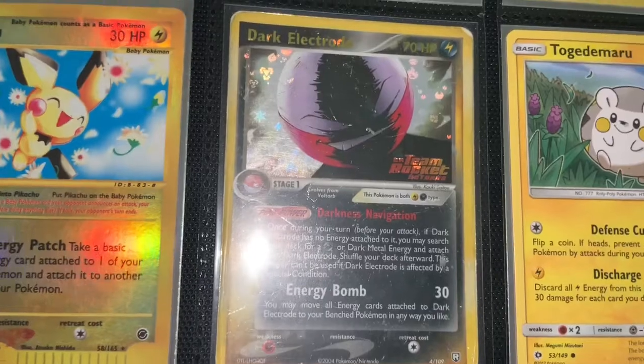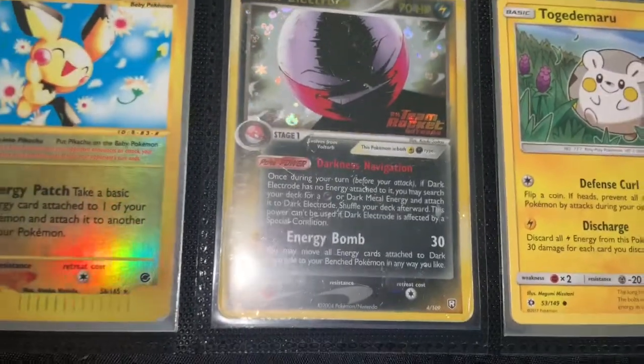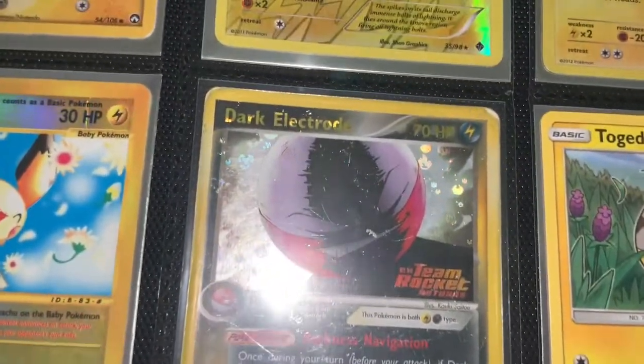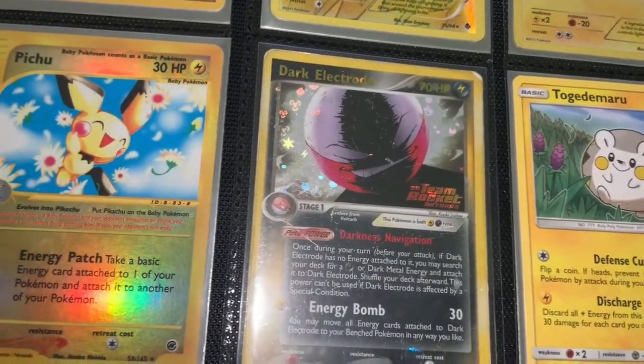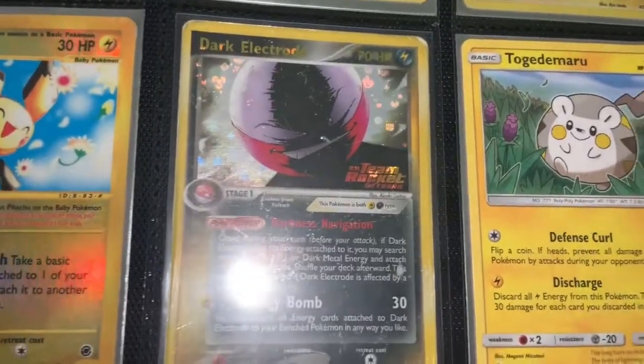Now this absolutely beat-up EX Team Rocket Returns Dark Electrode — look how badly damaged it is. I feel like it's a really cool and special card, so that's why I kept it sleeved up. But it is falling apart, it really is falling apart.